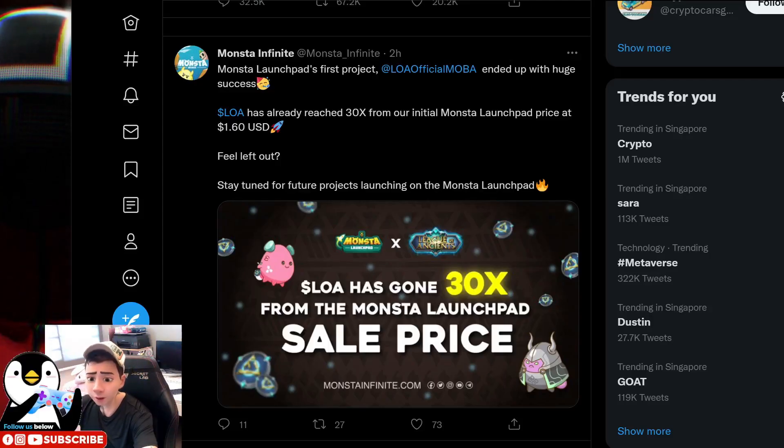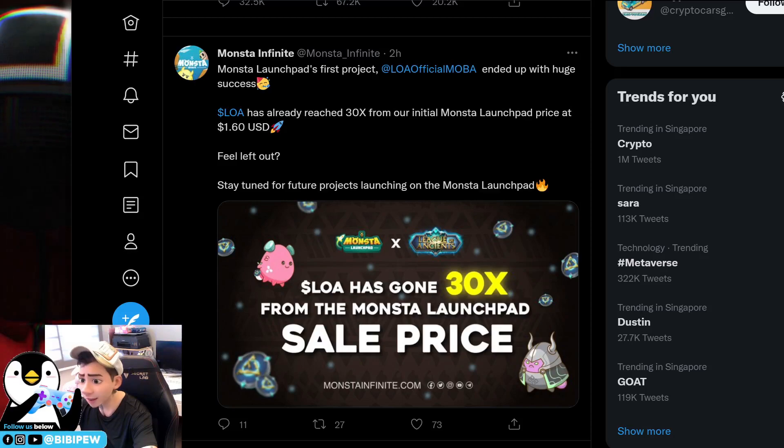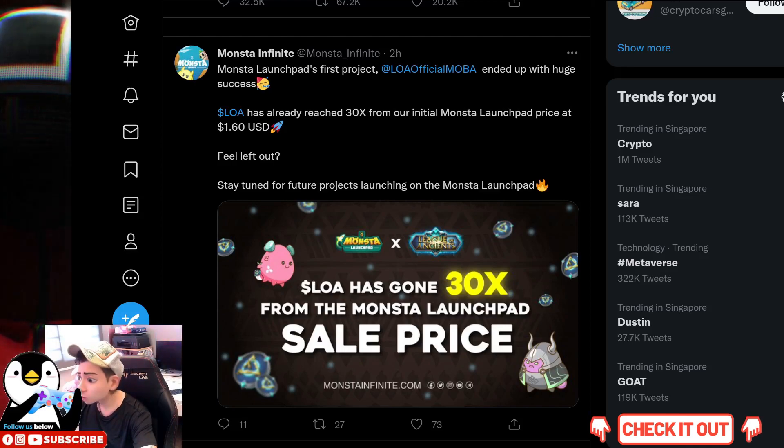Hello guys, welcome back to PVP channel. The Monster Launchpad first project, LOA tokens, has ended with a huge success. The LOA tokens reached 30x from the initial Monster Launchpad price of $1.60, and currently it has dipped a little bit to $1.20 USD.